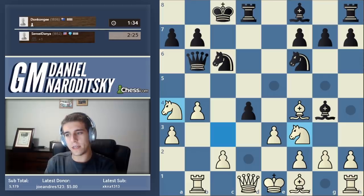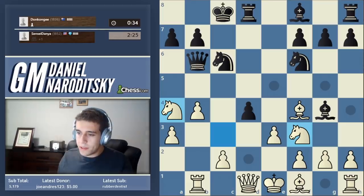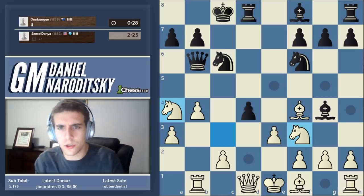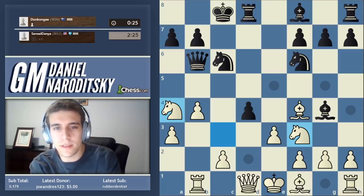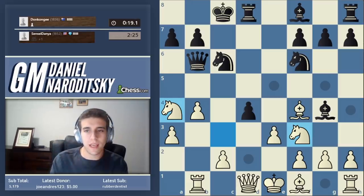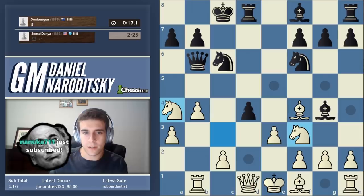So d4 — he blitzed out very quickly. But as he's thinking, I'm going to pull up that classical game. It's Polugaevsky against Timman — two very strong grandmasters of the past. This is one of the shortest games ever played between two world-class grandmasters.